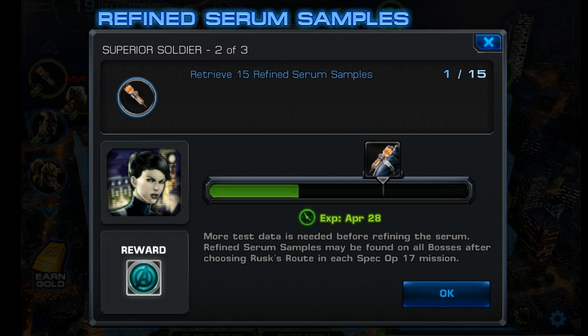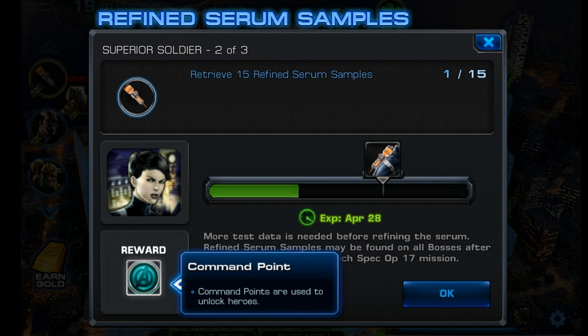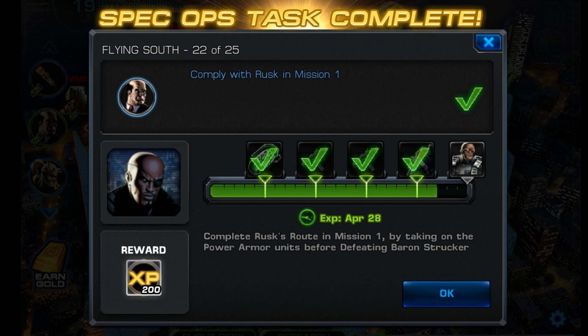And then it's time for some more difficult and tedious farming. This time you have to retrieve 15 Refined Serum Samples, and they can be found on all bosses after choosing Rusk's route. So in other words, far and few between. I don't even know if I'll finish it, certainly not without winning 1,000 Unstable ISO 8. But at least this one's a side quest. Anyways, back to task 22 — after you finish this one, you're going to get 200 experience, and you can move on to number 23.